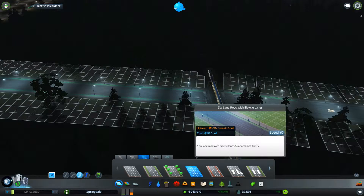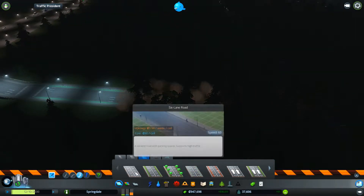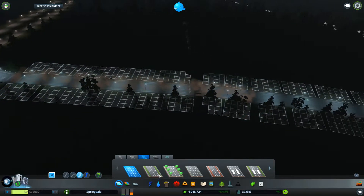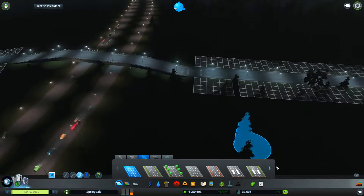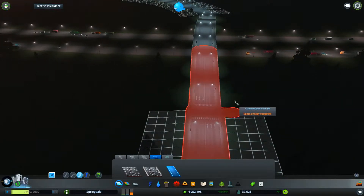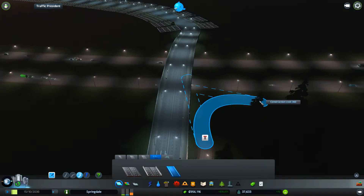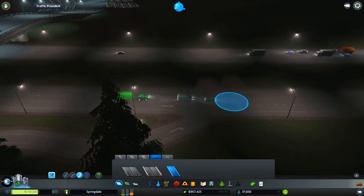Wait — bicycle lanes? No no no, I do not want bicycle lanes. I want a normal six-lane road. There we go. Let's grab a ramp like this, make it go like that, yeah like that, and then connect it over there. There we go.